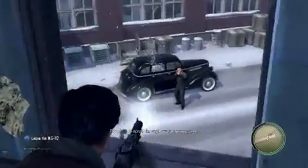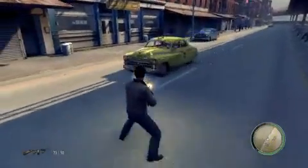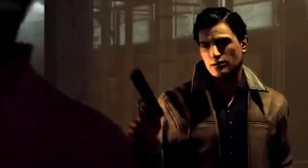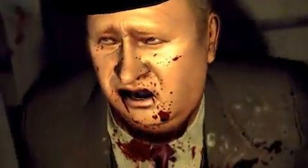Mafia 2 is a third-person action crime game set in the 40s and 50s in a fictional city called Empire Bay. We follow Vito Scaletta and his best buddy Joe on their journey into a life of organized crime. The game is a really cinematic experience. Our goal is really to put the player as the central character in a Goodfellas-type story, and I think we hit the nail right on the head for achieving that.